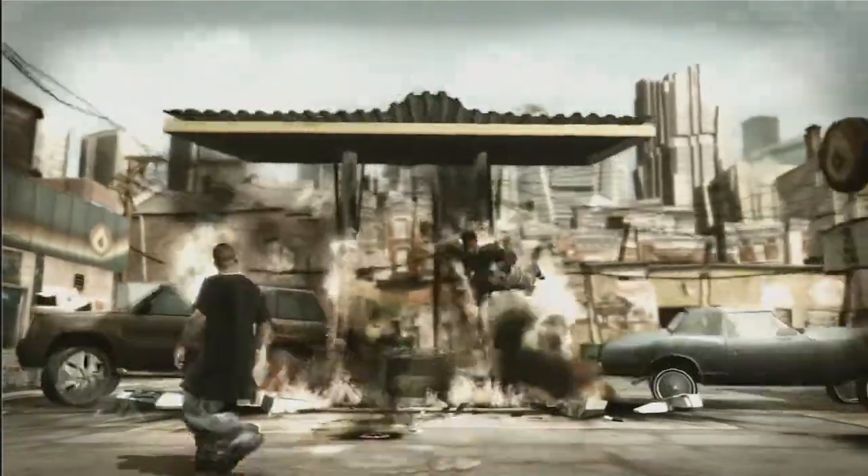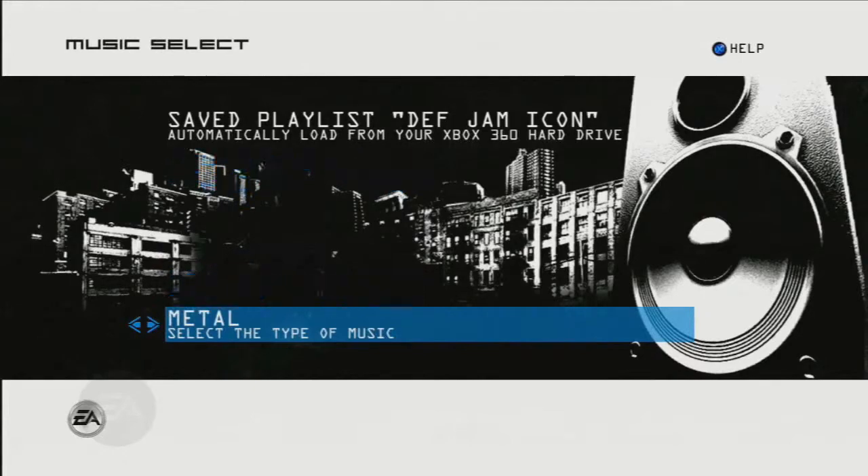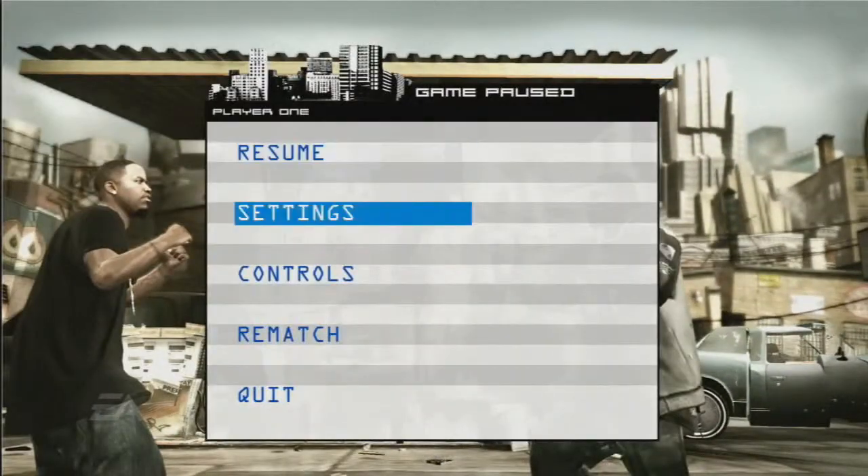In order to select the proper EQ setting, enter My Soundtrack from the main menu, and select the EQ setting on the Music Select screen. You can also toggle this setting in the My Soundtrack pause menu.